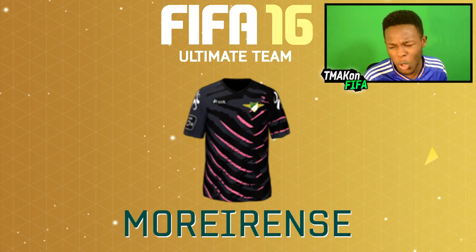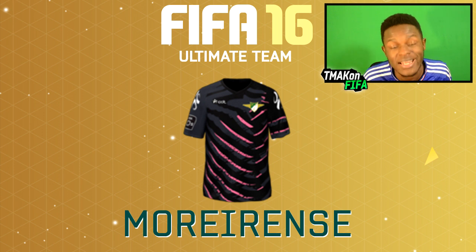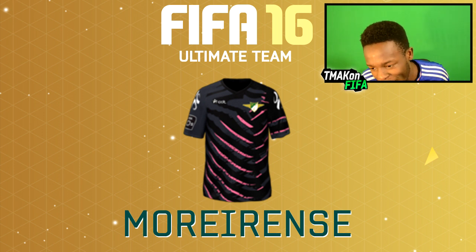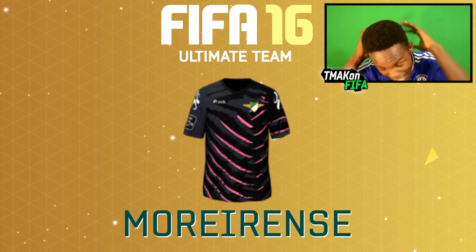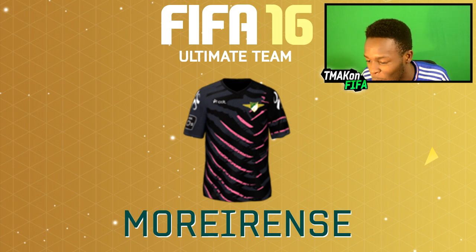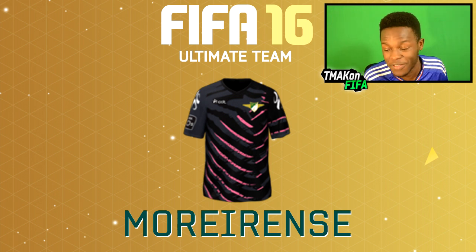Now onto a bit of a different kit — we have the Mori Rent kit, I think that's how you pronounce the name of the team. It's a cool looking kit: black and gray with a tinge of pink on it. The pink looks like it's been clawed into the kit by a tiger or somebody — I just like the way it's been done. You don't really see many kits like this on Ultimate Team, which is why I put this into the video.